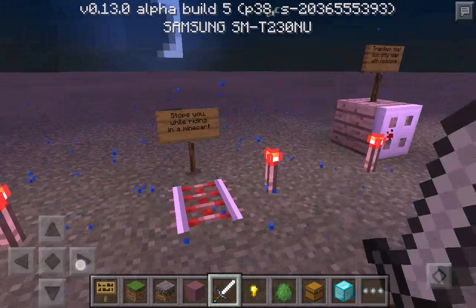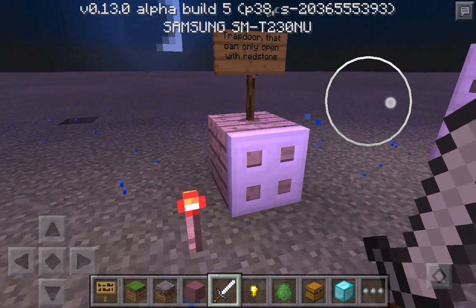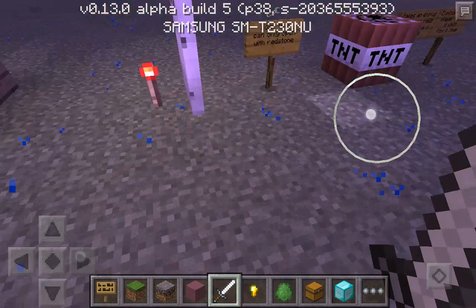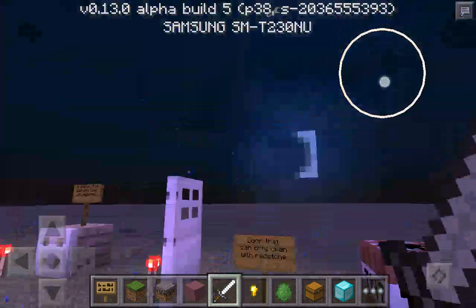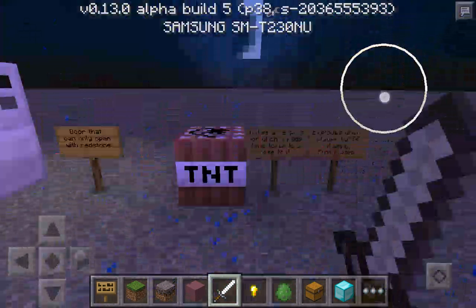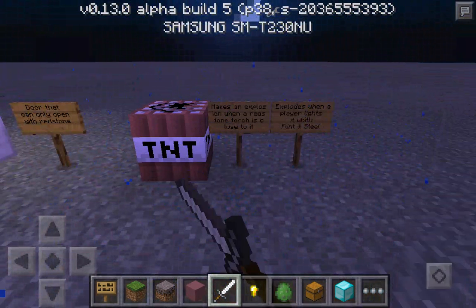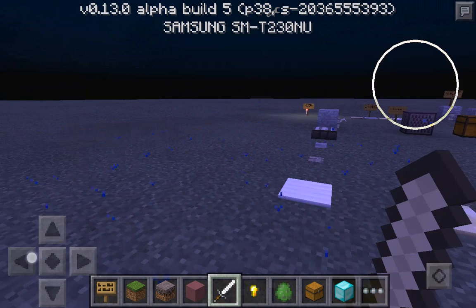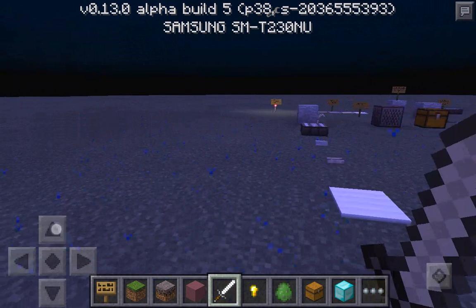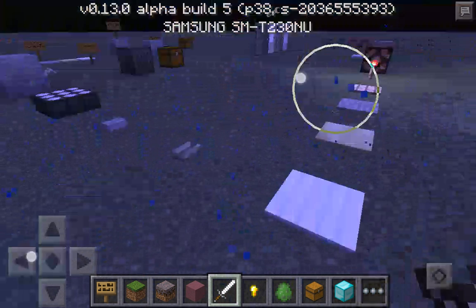The trapdoor can only open with redstone. This door can only open with redstone - that's the iron door, and that's the iron trapdoor. This makes an explosion when a redstone torch is placed next to it, and it explodes when a player lights it with flint and steel. That is all - if you want the update, it's down in the description. Bye!